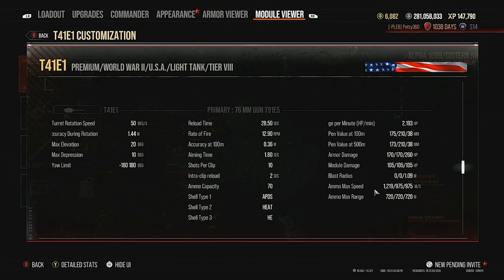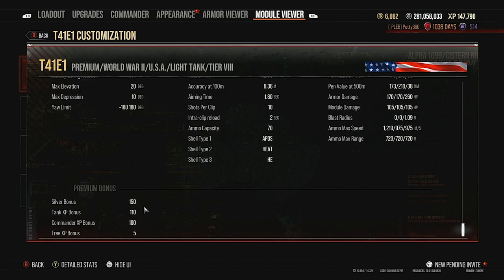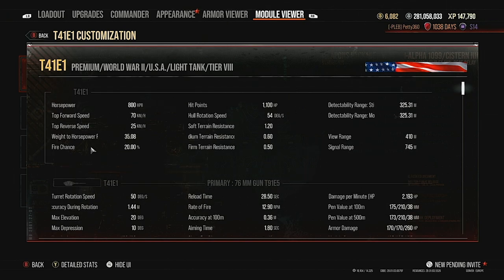In terms of silver bonus it's 150, and 110 tank bonus — pretty standard. This tank's stats make it really nice. It probably obsoletes the standard tech tree bulldog, though if you don't like autoloaders you might still prefer the standard bulldog — it depends on play style.